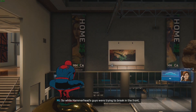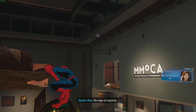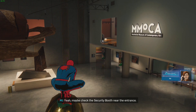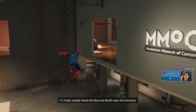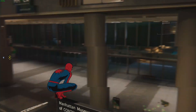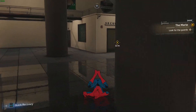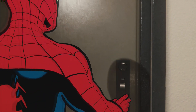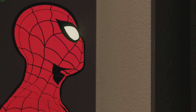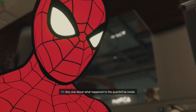Spider-Man discovers someone came in through the roof while Hammerhead's guys were trying to break in the front. No sign of anyone, and no guards either. MJ suggests checking the security booth near the entrance - there should be cameras there too that would have seen whoever broke in. The security booth needs a palm print to get in.